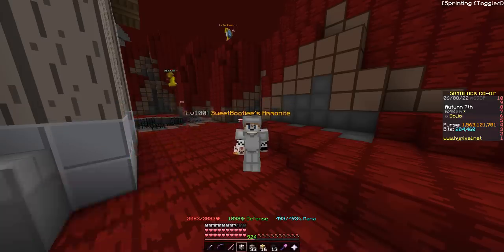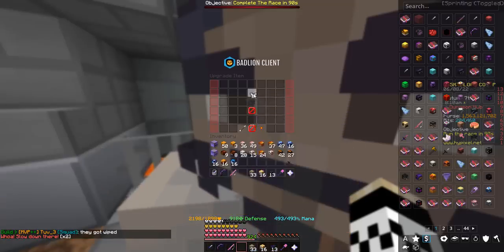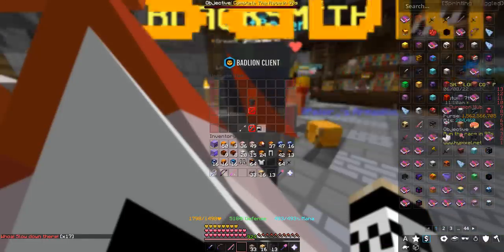We even got a GG from death streaks. Let's throw our first star, our second star, our third, fourth, and our fifth. Let's even go for six and seven on all of them. So that's the chest plate, there's the pants, the helmet, and the boots.